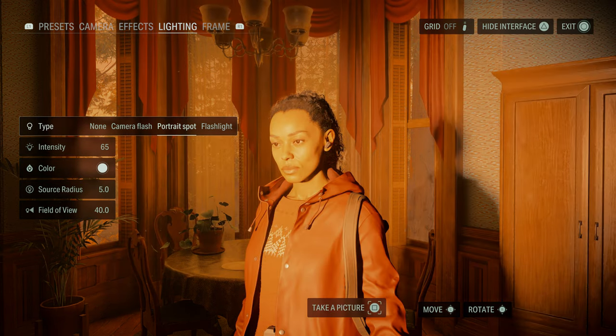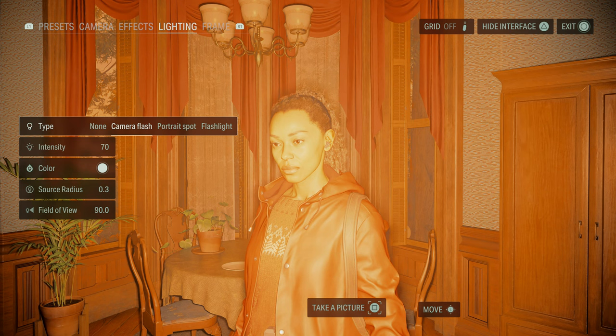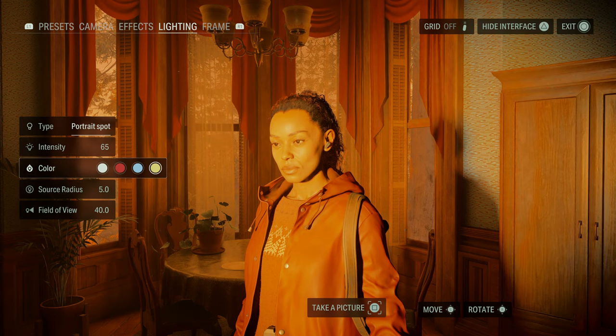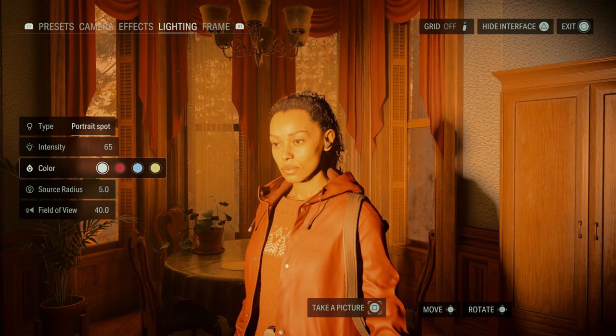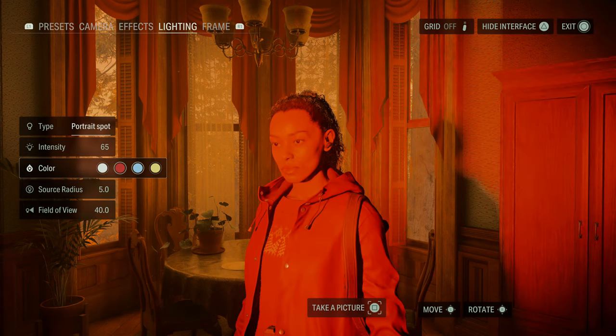For each of these light sources you have the same set of options: intensity, color, source radius, and field of view. Intensity, source radius, and field of view work fine and allow a certain degree of control over your lighting. But the first issue emerges with the color: they came up with a pre-selection of not even six colors like in Jedi Survivor, but four — and I'm being nice including white as neutral light. So it's really three colors: a burning red, a blonde blue, and yellow.